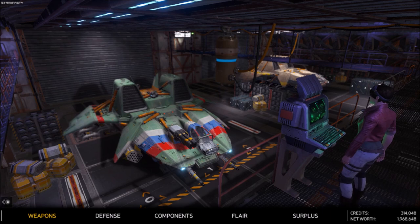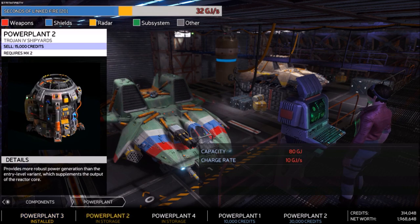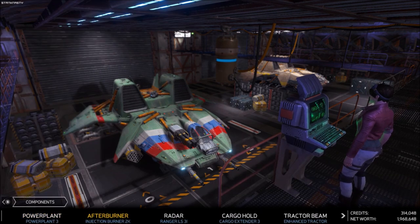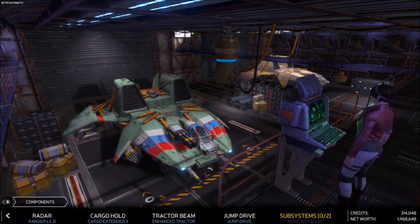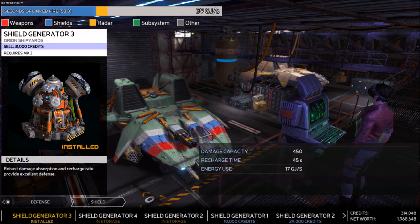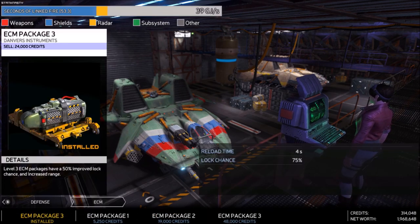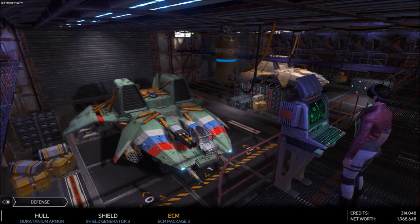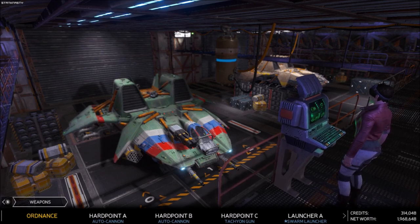Let's get this bad boy outfitted. Starting with components, we do get that power plant number three — that's 60 gigajoules. Still have the same afterburner, same radar extended by 20 tons, and a jump drive. For defense, we've got titanium armor and the highest level shield at rank three — 300 versus 450 — so we get another 150 hit points. And of course the third package of the EMC, which is for getting away from missiles.